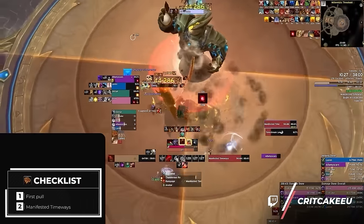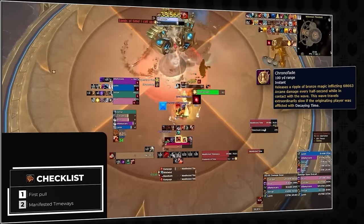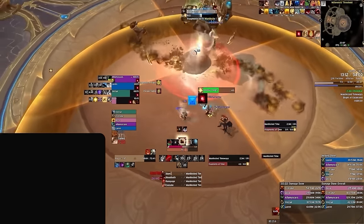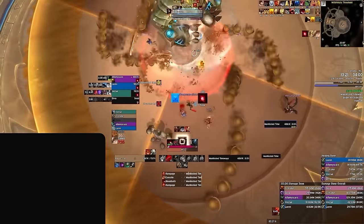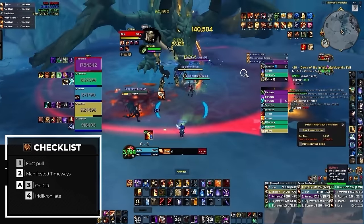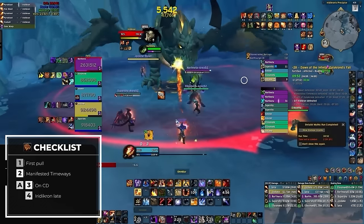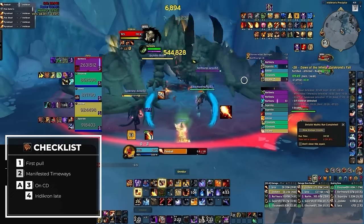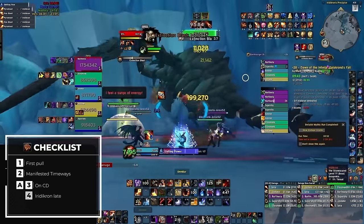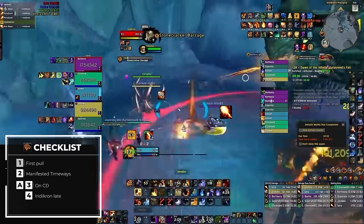Our second bloodlust, as mentioned, is on the Manifested Timeways boss, which can one-shot on tyrannical and higher keys with chronofade, so having lust here is key. The added time allows you to skip mechanics and finish it off far earlier, minimizing the amount of mistakes your team can make, while also allowing your healer an easier time to deal with chronofade due to their increased healing output. Following this, there are two routes for your next lust. The first is using it on cooldown, which will allow you to have it back on a late phase of an Iridacron run if you're at a slower pace — though be mindful of your team's cooldowns with OmniCD, as it's generally worth holding just a little longer to sync up with CDs like a Havoc Demon Hunter's Metamorphosis.